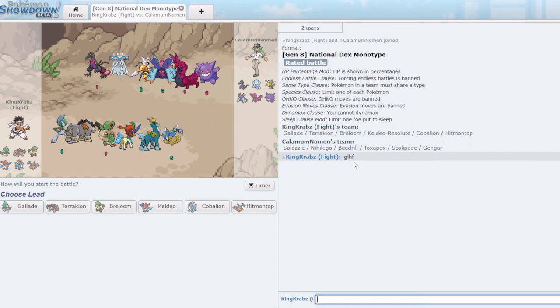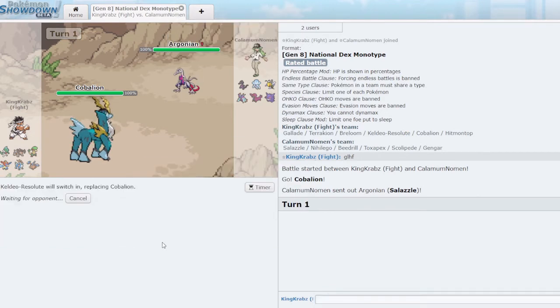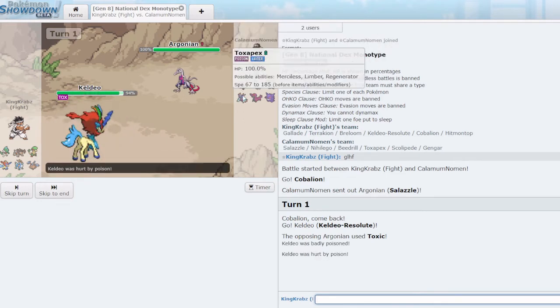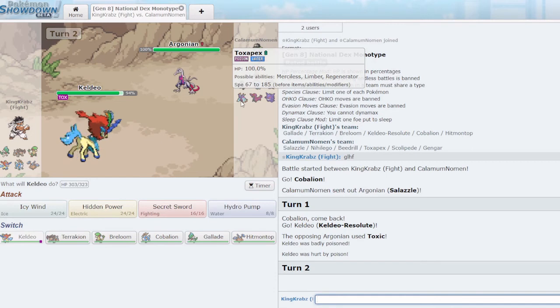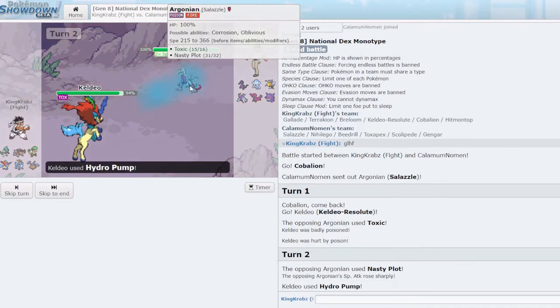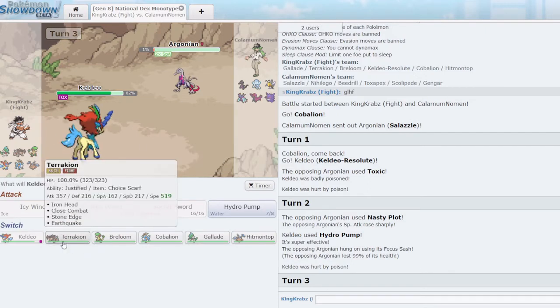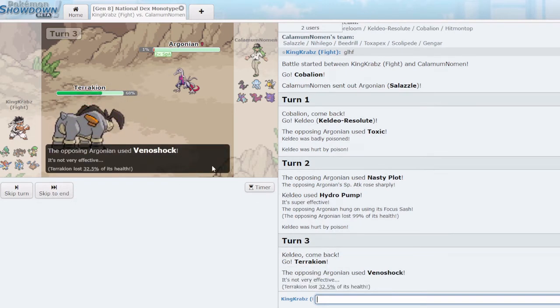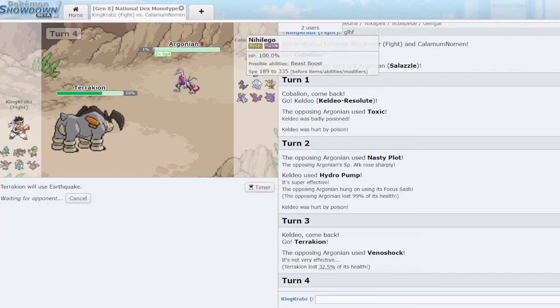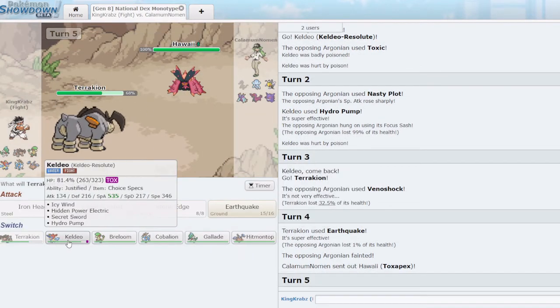We have a game against mono poison — a very tough matchup that I haven't actually practiced, so I'm half excited, half nervous. I definitely like Stealth Rocks here, so I think I open Cobalion as they open Salazzle. I go Keldeo instead since Salazzle is a big threat. On Keldeo they'll probably answer with Toxapex. I use Hidden Power Electric — a kind of crazy move to go for first. I Hydro Pump because it's a big threat, and as expected they have a Focus Sash. I'll bring Terrakion as we should live STAB moves easily, and get an Earthquake off.